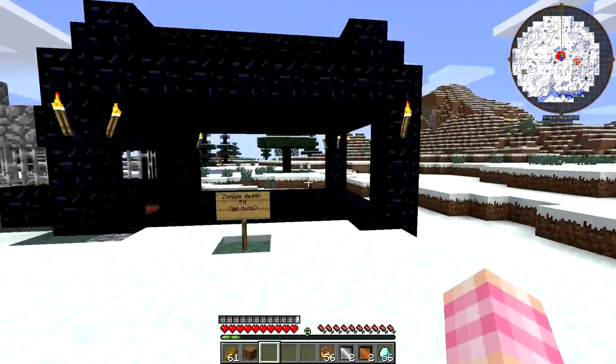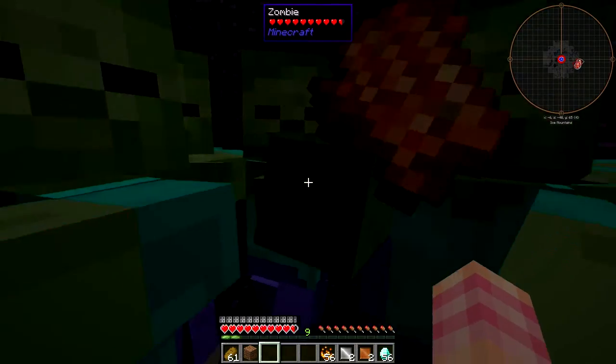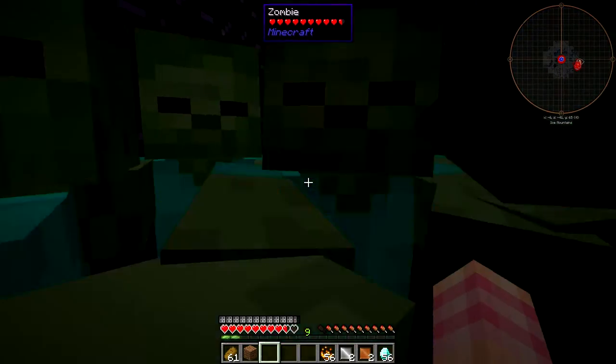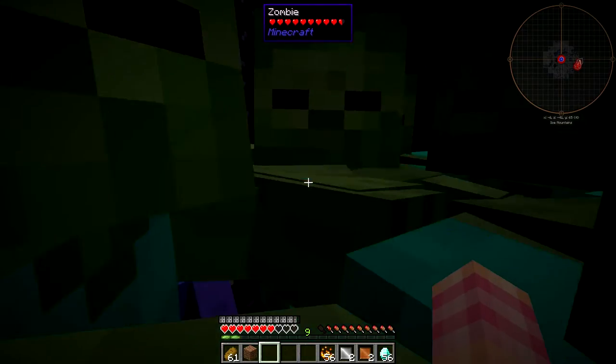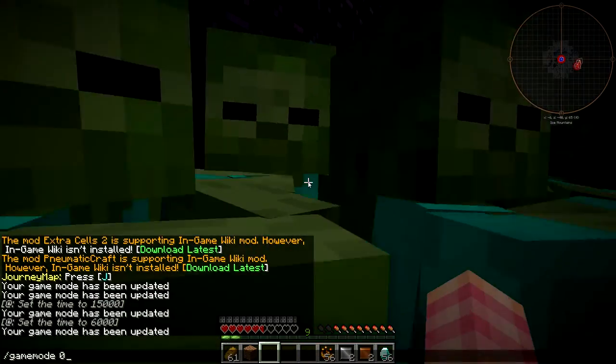Steam armor doesn't give you any move speed. So if we now fall into the zombie pit, they're having to hit me even more. As you can see, they're really not dealing much damage — they're really doing nothing. It's taking them a long time.